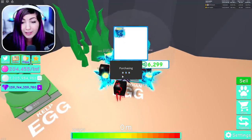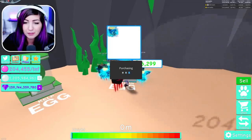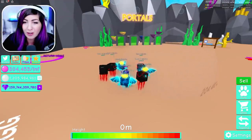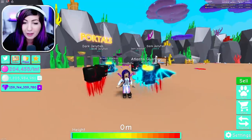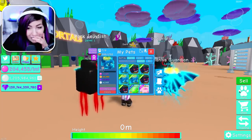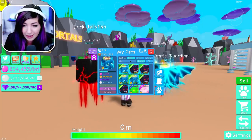We're gonna buy this two more times, and later on we're gonna make a shiny out of it. I gotta turn my sound on. Since my pets are leveled up and decent, I think I'm just gonna save my Robux. I honestly don't really know how much it's gonna cost to unlock all the rewards, and I'm kind of terrified. I might have to spawn that chest a lot of times to get enough pearls. It's gonna be so expensive, so I'm trying to save my Robux right now with these Atlantis Guardians.